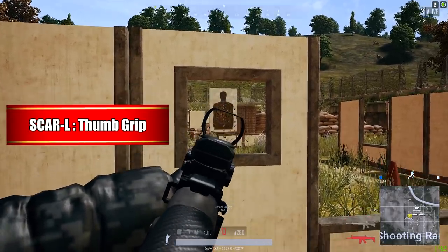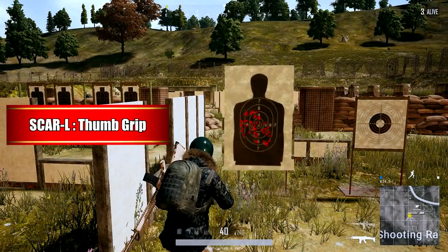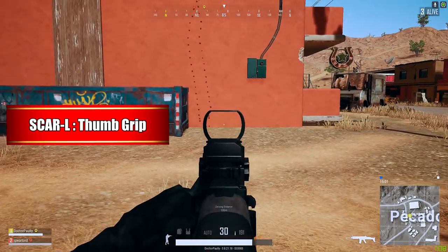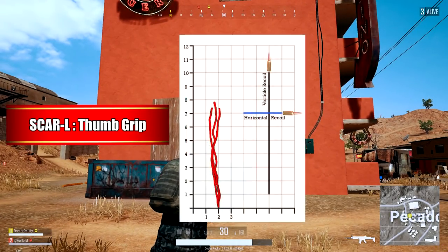The jury isn't out for this one, but I think the thumb grip has got to be one of the best grips for the SCAR. I was able to get an entire magazine on the target and I had a pretty good grouping right near center of mass. So with that said, I would say that the thumb grip is extremely viable when it comes to a spray and pray CQC situation.